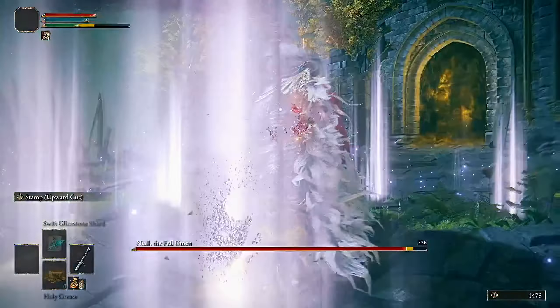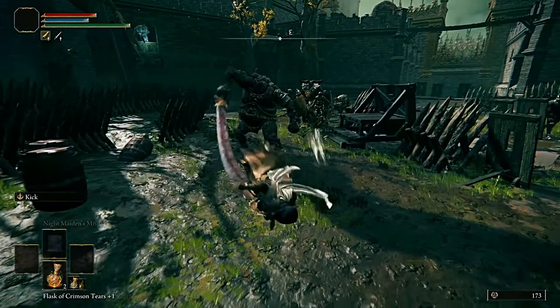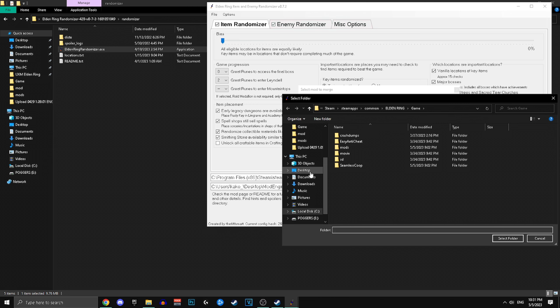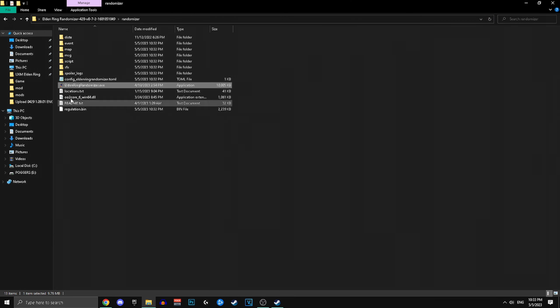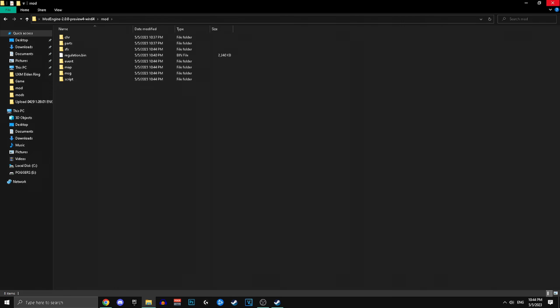To put everything together: you can run DLL mods and Mod Engine 2 mods simultaneously. First install your DLL mods, then install your game files mod like Carian Combo Warriors. Then open the randomizer — before clicking Randomize Items and Enemies, click Merge Other Mod and select your Mod Engine 2 mod folder, then click Randomize Items and Enemies. Once done, move the generated folders to the Mod Engine 2 mod folder, including the regulation.bin, and replace it. You've now successfully installed Seamless Co-op, 5 more DLL mods, Carian Combo Warriors, and the Item and Enemy Randomizer together.